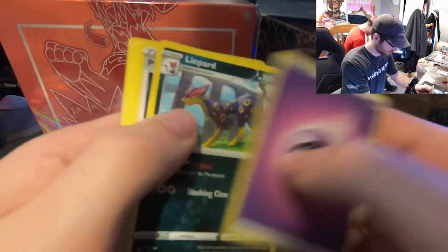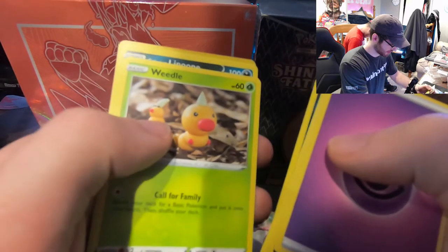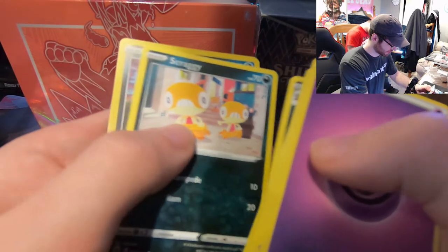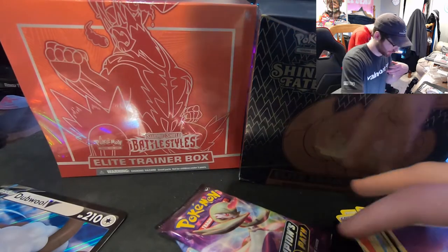Psychic energy, Liepard, Perrserker, Team Yell Grunt, Carvanha, Ekans — snake backwards — Weedle, Linoone, Scraggy, Trubbish, and a Marnie holo. Nothing crazy, let's keep it moving.